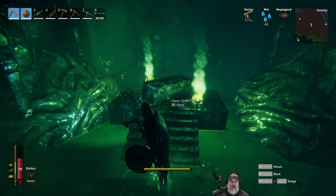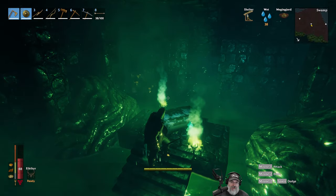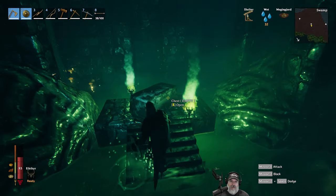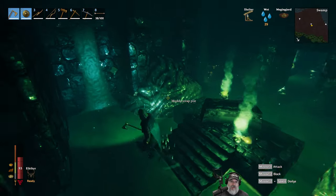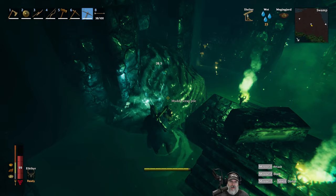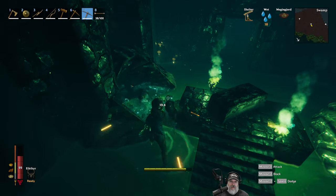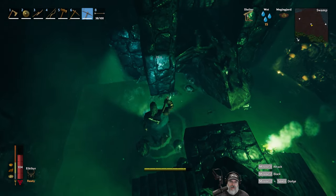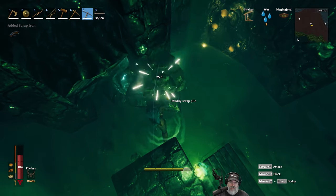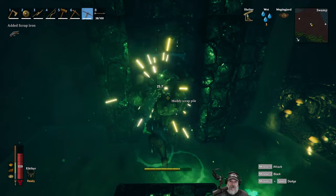Usually when I do dungeons like this, I try to always go left when there's new passages, just because that helps me kind of remember which direction I went in. If I go left sometimes and then right sometimes, then I get lost. All right, let's get our iron pick out and here we go. We finally have an iron pick and we got it upgraded to level two so far. I'll probably end up upgrading this pick all the way as high up as I can get it. Let's mine some muddy scrap piles and uncover the rest of this dungeon.